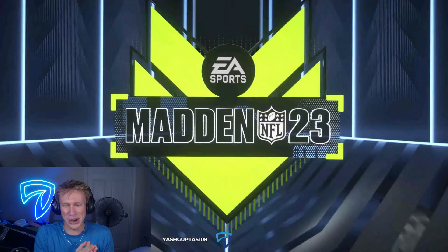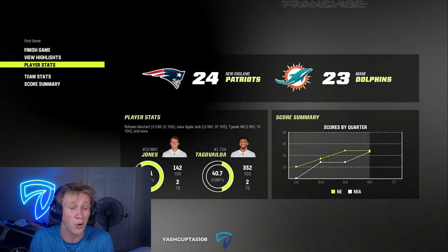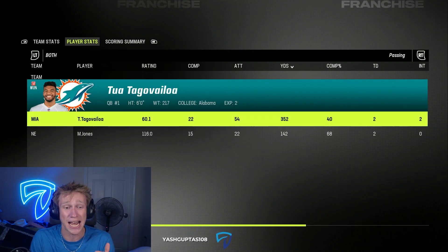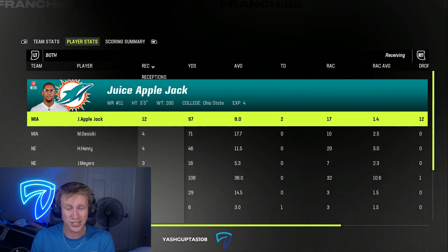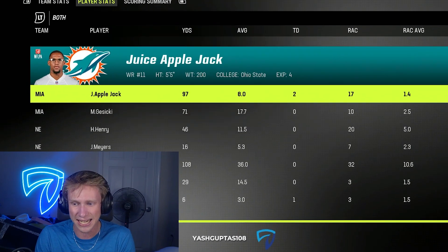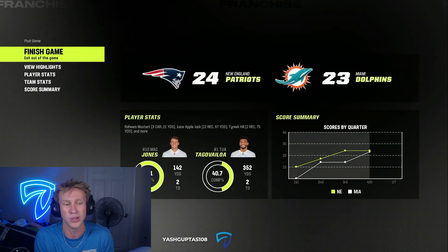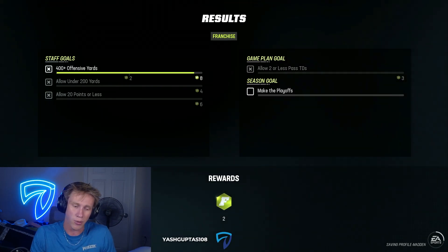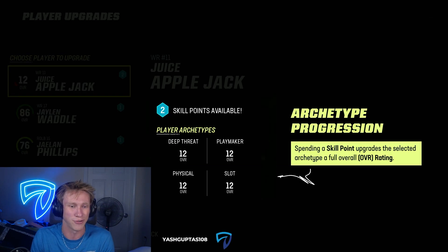We end up losing our first game — Applejacks couldn't get it done on the final drive. 24 to 23 though. Let's go ahead and check the player stats to see how many attribute upgrades we end up getting. We're only looking at the receiving, and it looks like Applejacks got 97 yards. He ended up getting two touchdowns, and he didn't end up fumbling, which is probably the best case scenario because we get 97 attribute upgrades. I definitely wanna secure some more catching, maybe some more stamina, maybe route running.